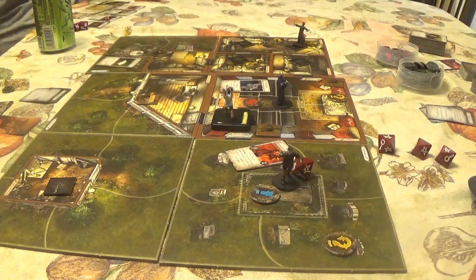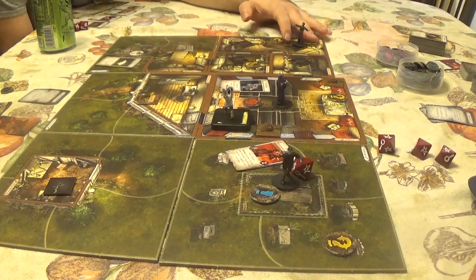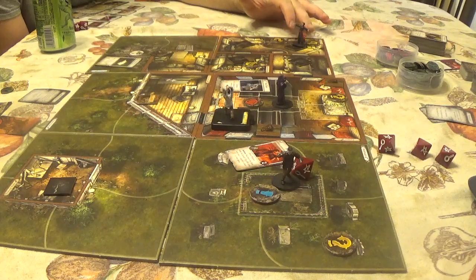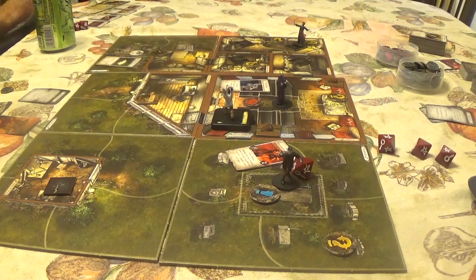The mythos phase ends. Jeffrey's turn begins — he reviews which items are which and decides to read Emma's journal before doing anything else.